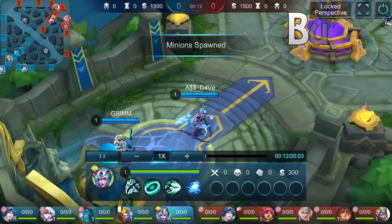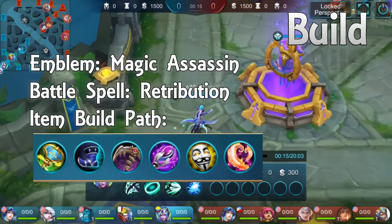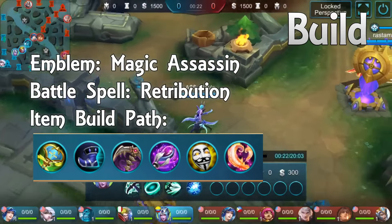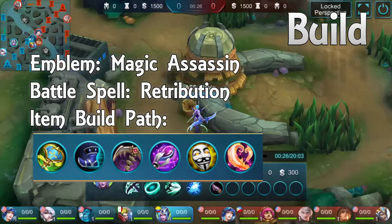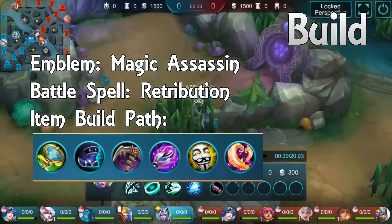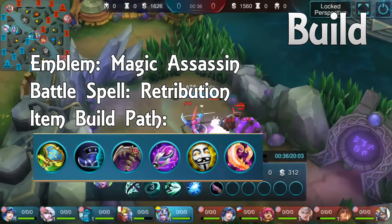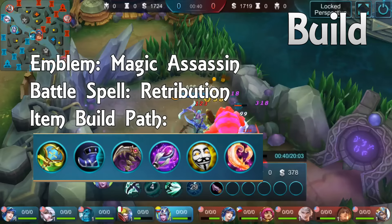So let's get into her build! First, let's talk about Emblem and Battle Spell. I like to go with Magic Assassin and Retribution. Magic Assassin offers so much Magic Penetration, which is exactly what Karina needs. For Retribution, the reason is to get to level 4 as fast as possible — carrying Retribution makes you the fastest to reach level 4, which gives you your ult, so much map presence, and gank potential.